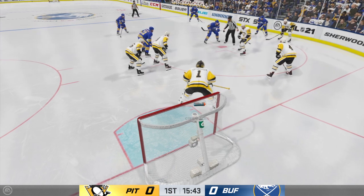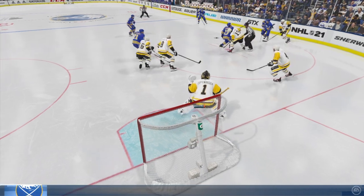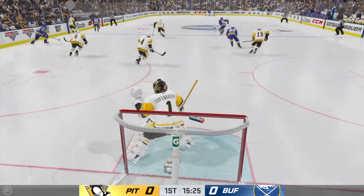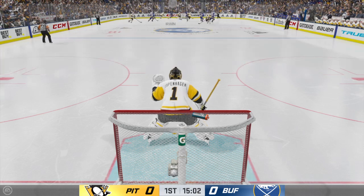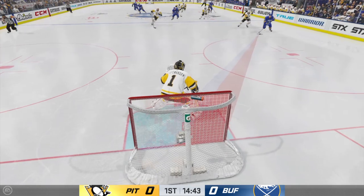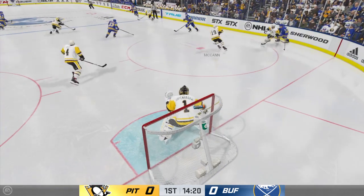Lots of hockey left to be played in this period. Still no score in this one. Reinhardt's won the draw here in the offensive zone. Moose it to Montour. Huge play in his own end to come up with the puck. Pokes it away. The Sabres have it against the wall. He looks deep to Oposo — he's got a step. Nothing doing. Tried to make the perfect shot, doesn't execute it.